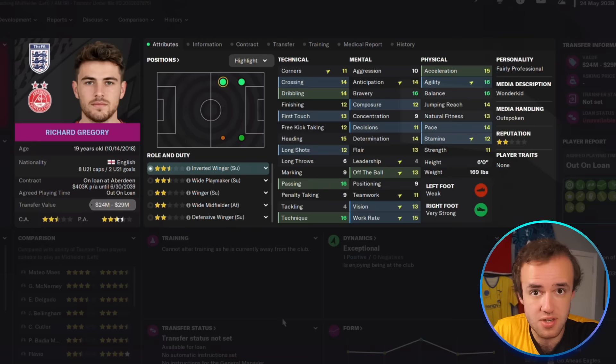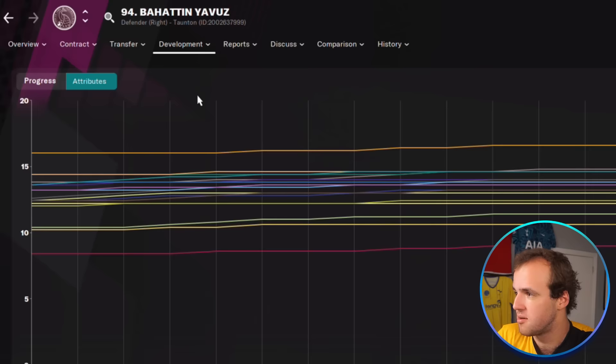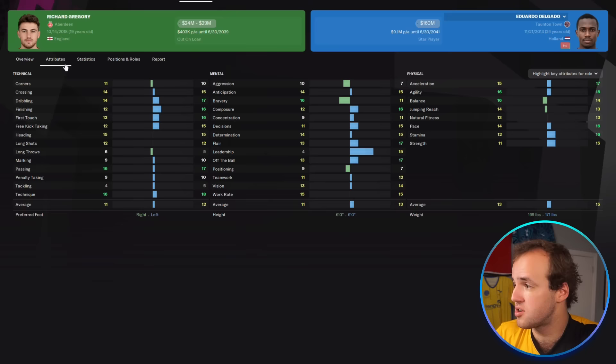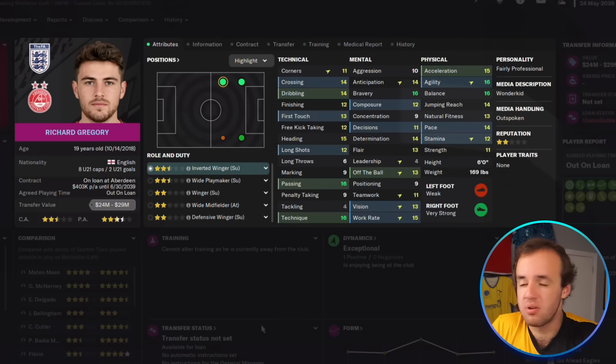And once he comes back from loan, I can go to that helpful screen we looked at with Rafa Ricquero to see if that improvement in the arrows is being reflected in his overall attributes. If you don't know how to find that screen, you just go to development, progress, and then go up to the top right and click 'all time' and it will show you the all-time improvement of attributes since that player signed for your team. Another helpful way to break down if a player's development is lining up with the rest of your team is the comparison tool. Richard Gregory is going to have to push Eduardo Delgado out of his first team spot, which he's not likely to do. But if I compare him to Paupul Badia Mwanga, who is the backup for that spot, you can see that Richard Gregory is already right next to him. I trusted my eyes, I trusted the arrows, we gave him a loan which he's taken full advantage of, and we managed to not get in his way while he became the best version of himself.